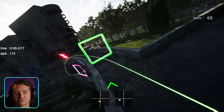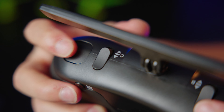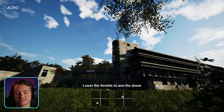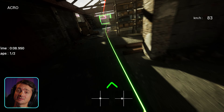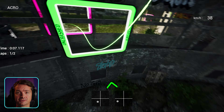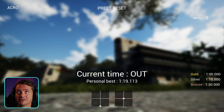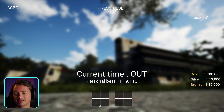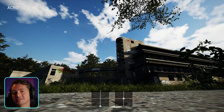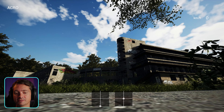Another thing they should fix is that whenever you double-press the reset button, you end up at the start and the race is over and you have to go all the way again. That's annoying because sometimes you had a really good time, and then the drone doesn't fully reset so you click it multiple times and the race restarts. I'd like to see the full race reset assigned to a different button than double-clicking the reset drone button.